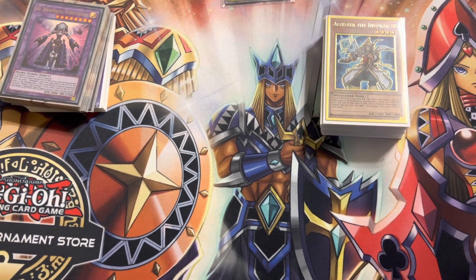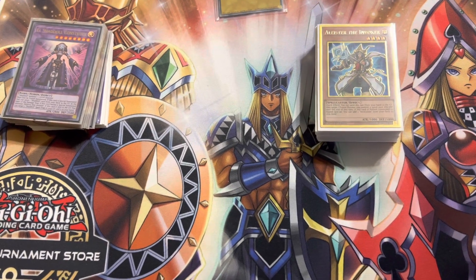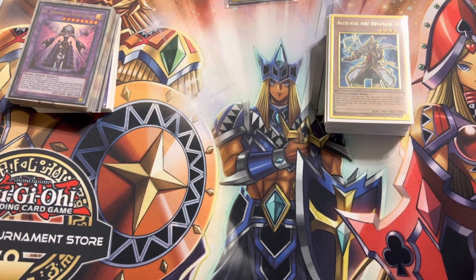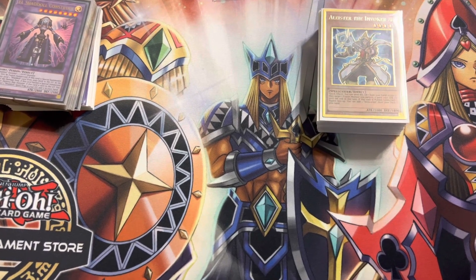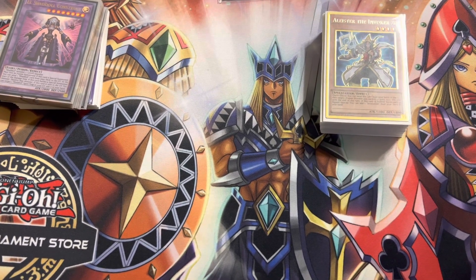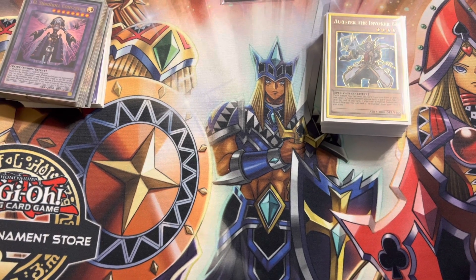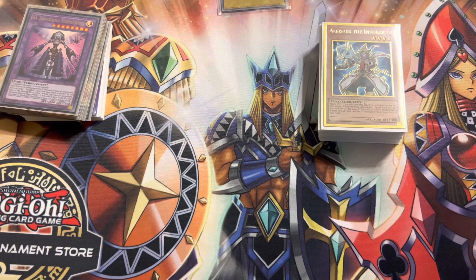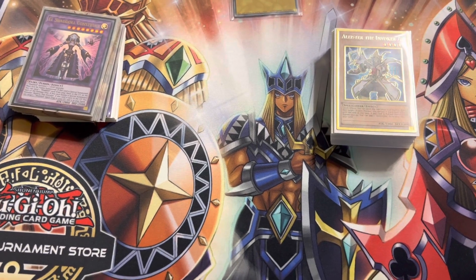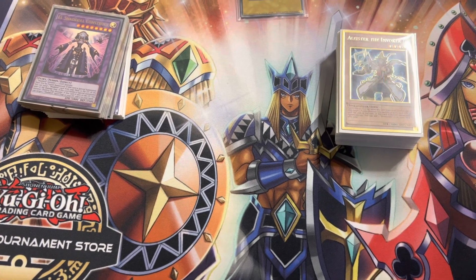Round 4, I played against Scrap Dino. The Wombo Combo ended on UTC, Nat Beast, and Appaloosa. He actually made that board on me under a Dart Ruler and I was still able to punch through that entire board — it took turning my brain to motion trying to do it, but we won that 2-0. Round 5, I played against Sword Soul and won that 2-1.